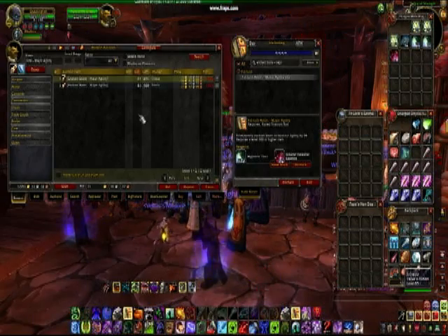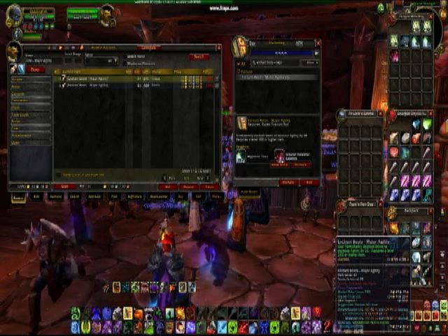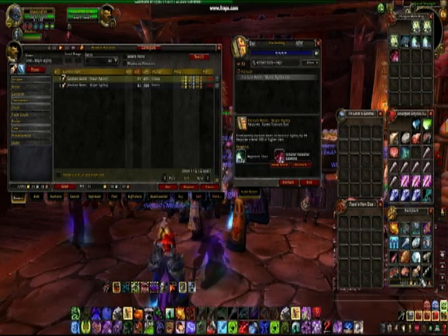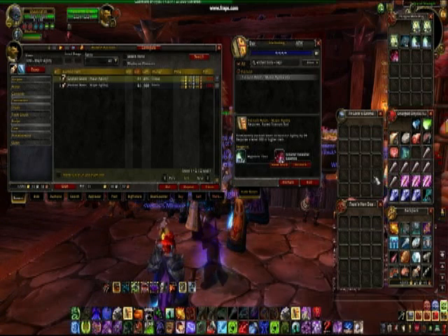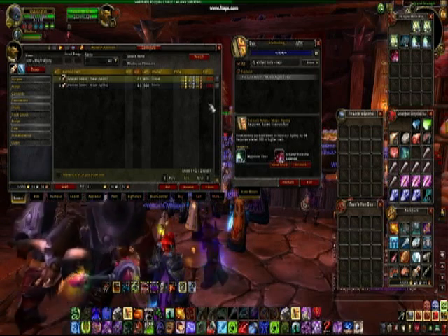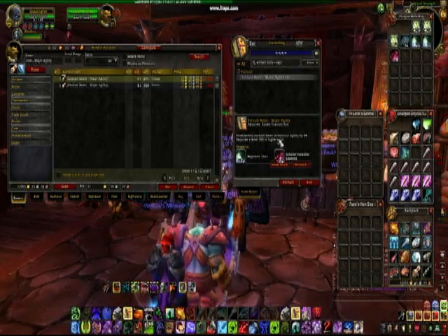Last thing I want to mention is enchanting scrolls. People are leveling their enchanting currently and are posting for ridiculously low prices — 1-200 gold enchants are going for 1-9 gold. As you can see here, I got Enchant Boots Major Agility times 16 for only 2 gold each yesterday, and it's already up to 12 gold each. I plan to flip them as soon as the prices get less ridiculously low.